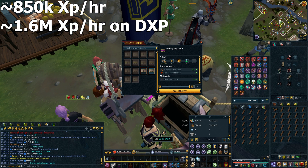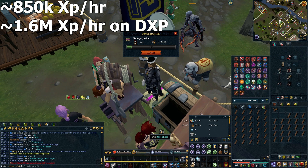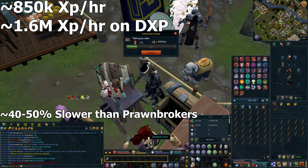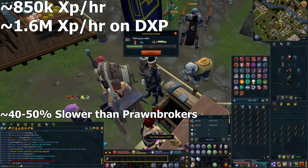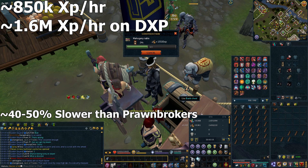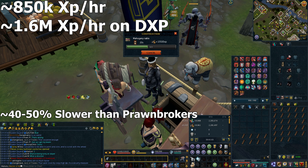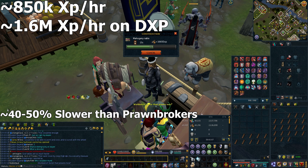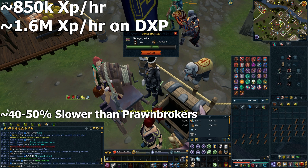Comparing this to normal construction — normal construction can be around 1.2 million XP an hour doing flotsam prawn brokers. So it isn't as fast as the portable workbench method, but it's cheaper as it saves you planks and it's way less annoying on your hands — way more chill. So it's a good alternative but not the fastest way. Flotsam prawn brokers are still nearly 50% better, but they are very annoying to do compared to just AFKing it.